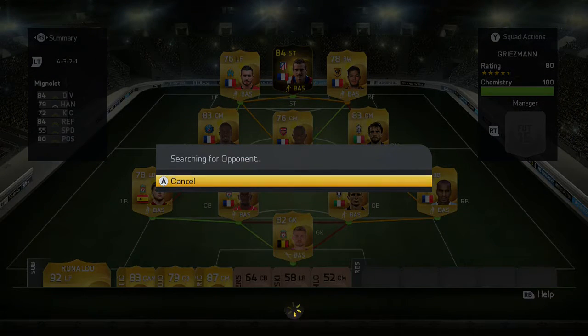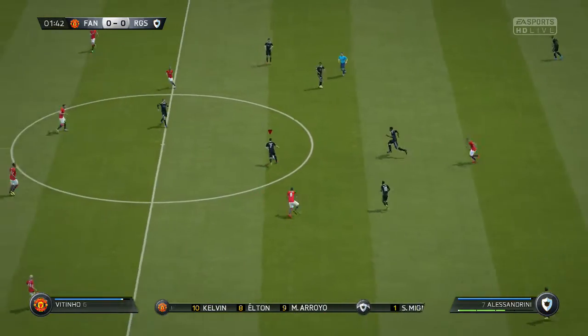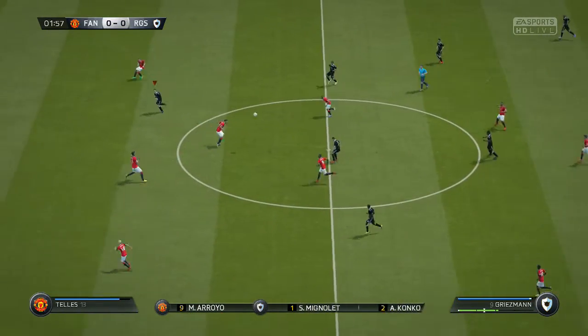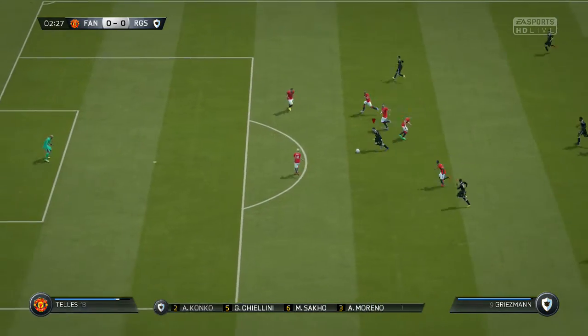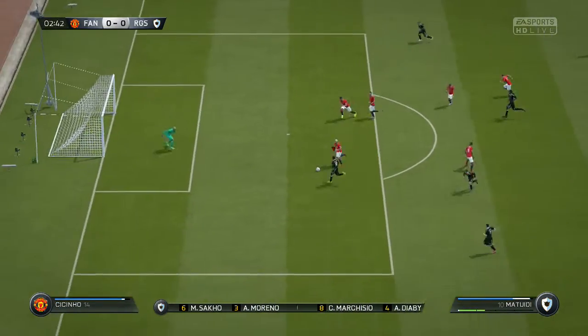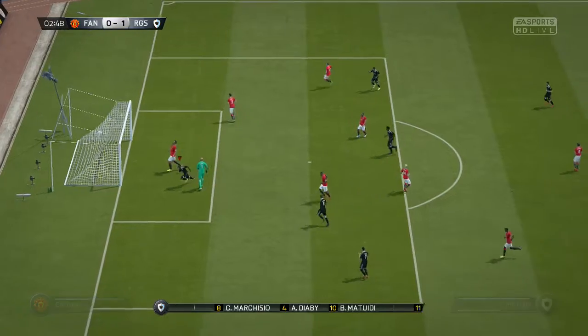On your screens now is the squad I used for this second Inform Griezmann player review — a 4-3-2-1 formation with him as a lone striker. As previously mentioned, I got 15 goals and 1 assist in 6 games. Of those 6 games, I got 2 rage quits and I won all 6 of my games.